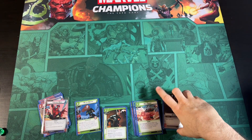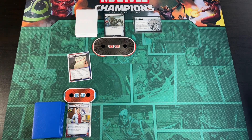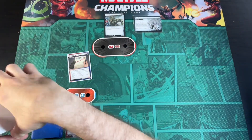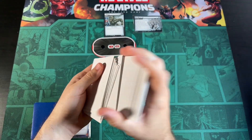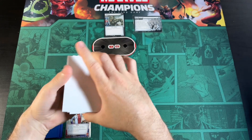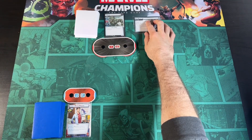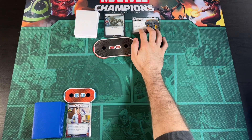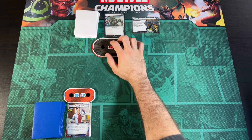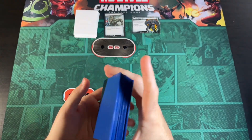Let's get started. We'll shuffle our Obligation into the Encounter deck. There's not going to be anything happening with the break-in — it's just pretty basic. We shuffle these up, put that in. We just flip this over. There is only a cap of seven on the main scheme, so that's the hard part about Rhino. Looking at Peter Parker, we're going to shuffle our deck and get started.